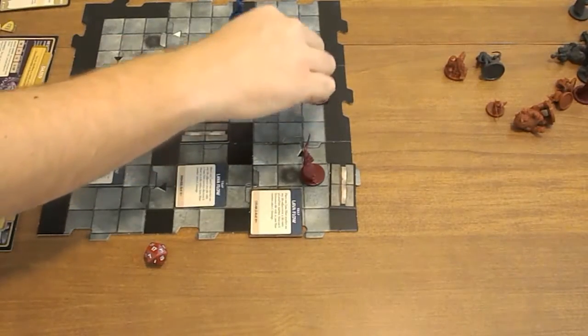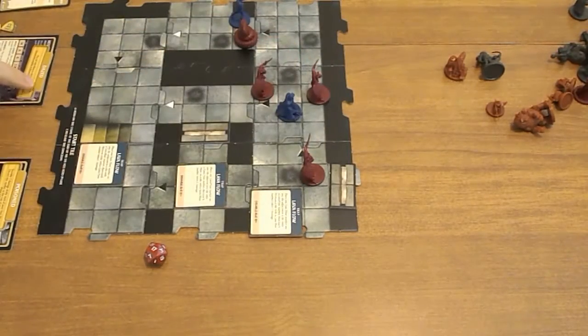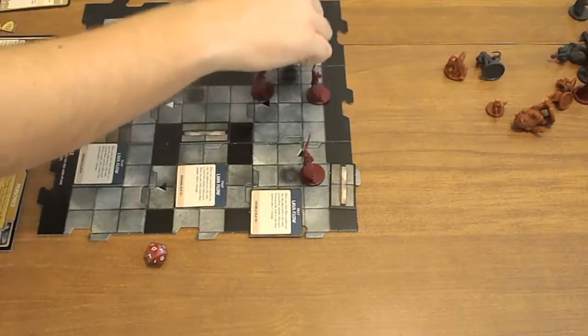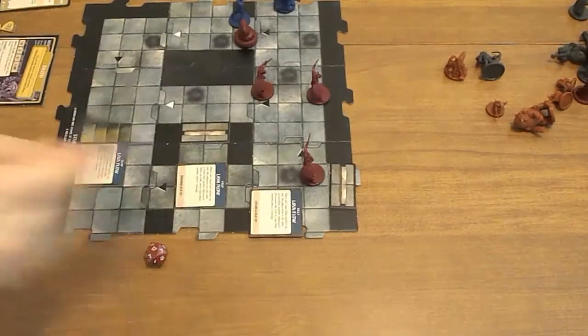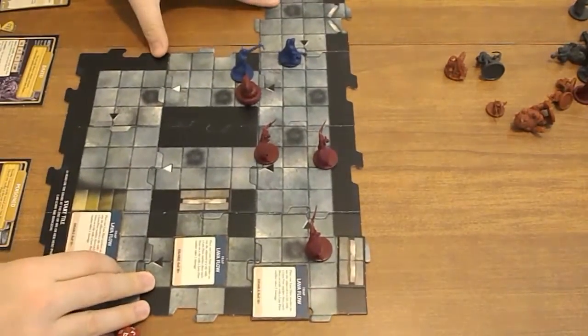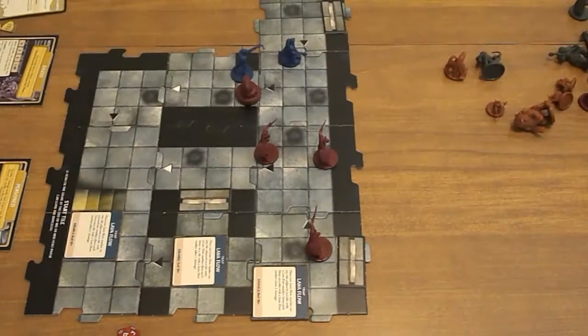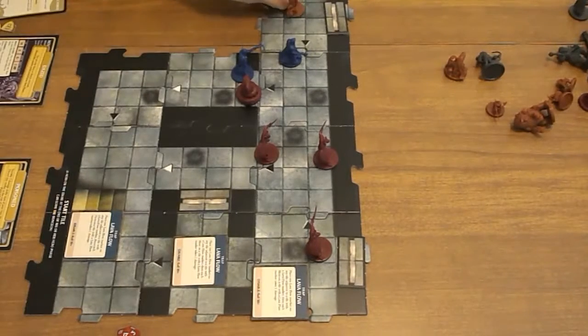Now I can move 1, 2, 3, 4, 5, 6. Another door — draw a monster. Guess what? It's that Grail I saw. Grail on the board. The Lava Flow activates. Legion Devils will move; this guy moves in. And these guys move to attack.